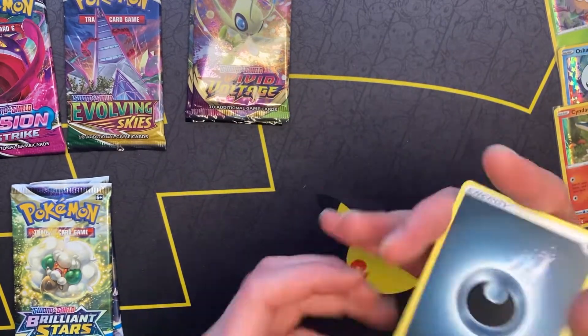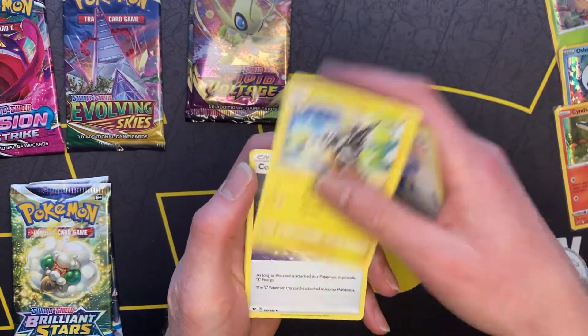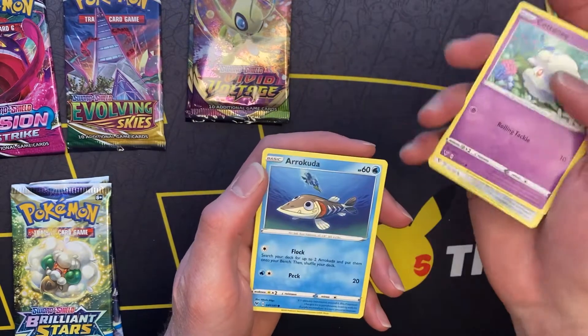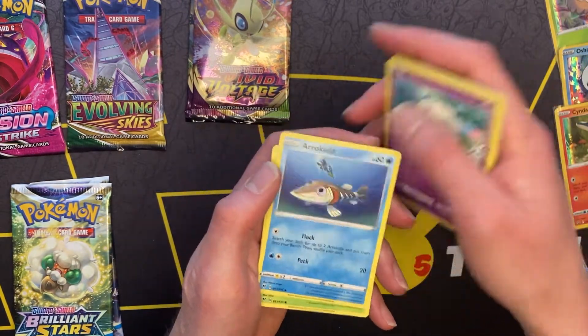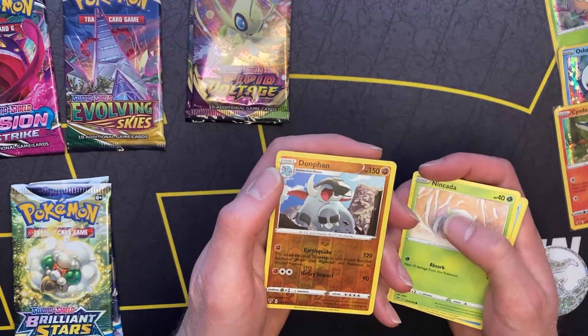Four to the front. We don't look at the code card color on this channel because for us it just ruins whether we're going to get a pull or not. Anything on the Amazing Rare? Nope. Reverse Holo Dunphin. And for the Rare we are going to end up getting...